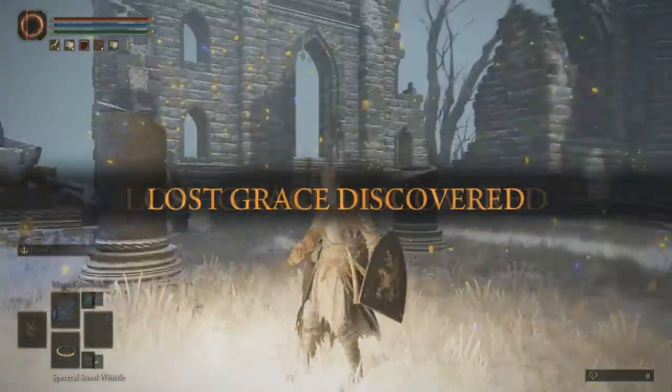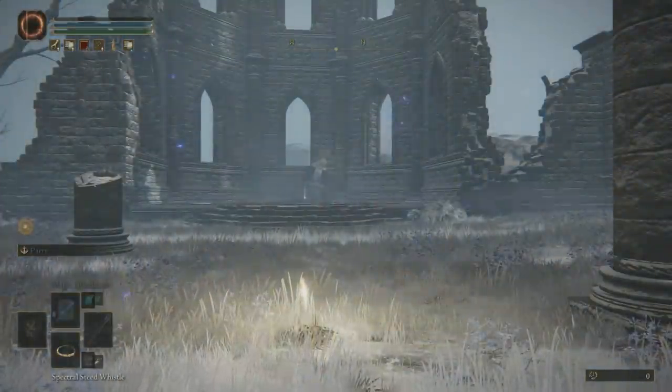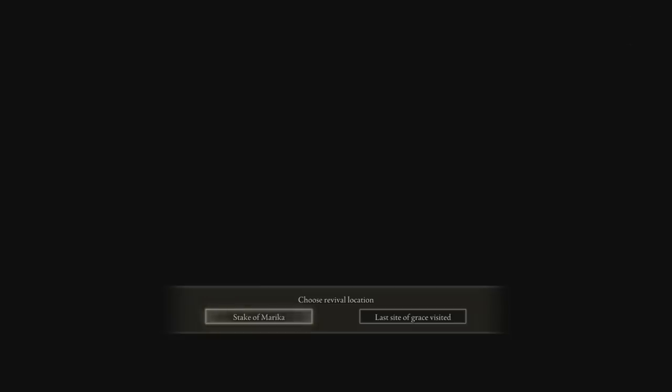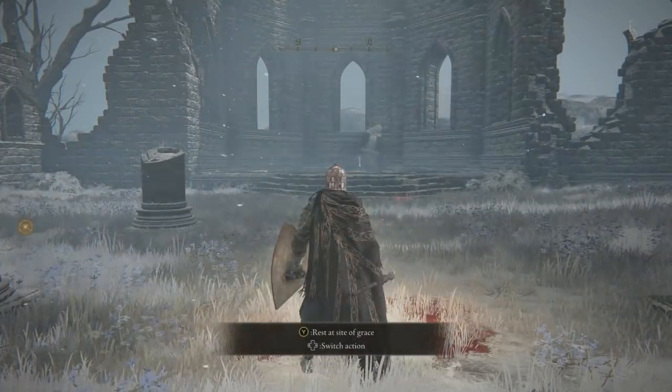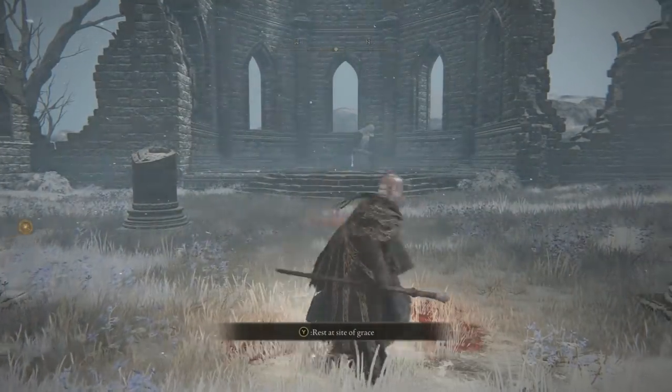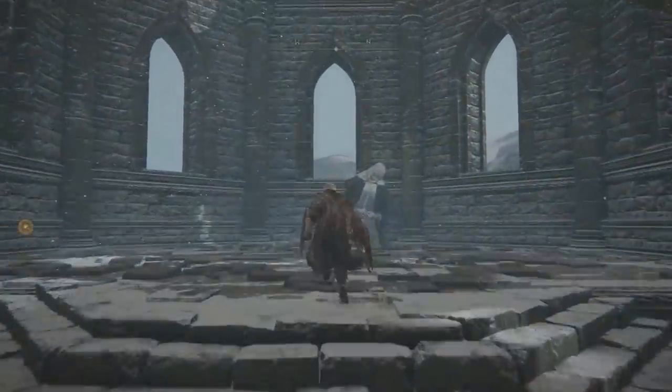Look what happened to me as soon as I discovered this Site of Grace — bam, got blasted! But at least I got the Site of Grace so I could just spawn up here. And when I did, I didn't have to worry about any blasts, thankfully. Which is nice because this next part, we're going to have to summon Latenna and we're going to get some dialogue. This is actually the finale of her questline.